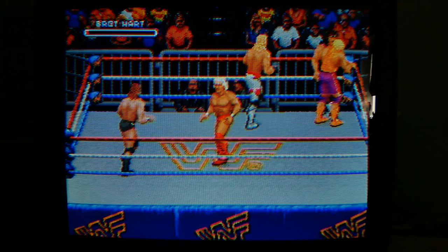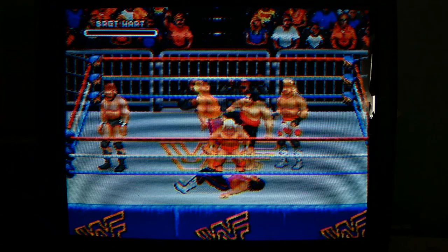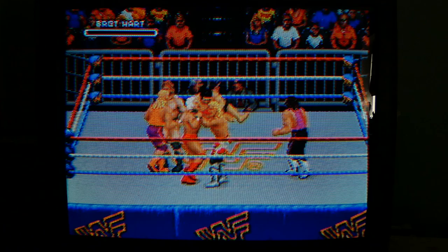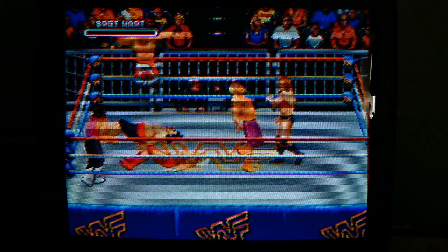At least the character models look like the actual wrestlers — they got Yokozuna in the ring now. The last person you want in the ring right now is Yokozuna. Two big butt cheeks come down on you and you're gonna die. We got Shawn Michaels trying to choke out Ric Flair. Let's see if we can toss Ric Flair over the top rope — that didn't work. Got Ted DiBiase over here still in the match.